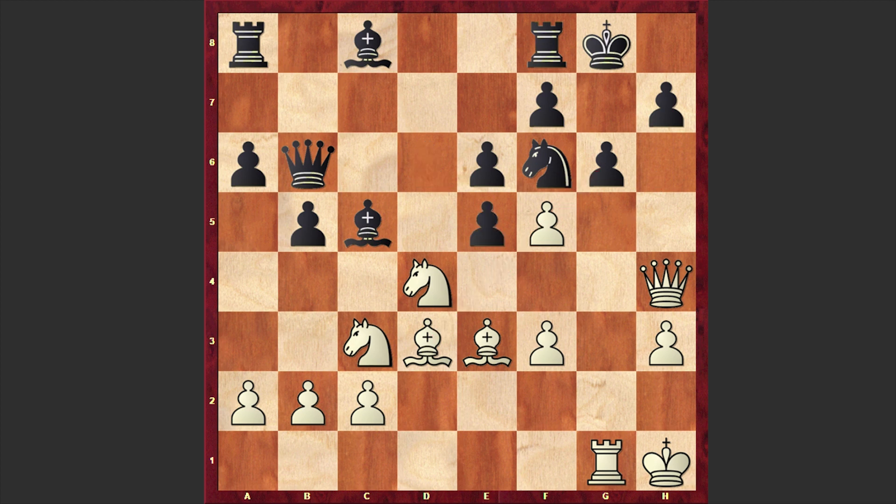If dxe5 then fxg6, and then Bxg6 with a destructive attack. But in our game after Rg1 we have Bxd4. Now comes e5 — White is opening up the light-squared bishop's diagonal and blocking the long diagonal. Already White can capture on f6. And also we have another sacrifice: White is offering the dark-squared bishop. Bxe3 — Black is just munching every possible piece.